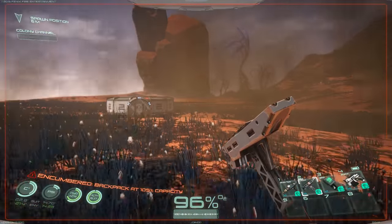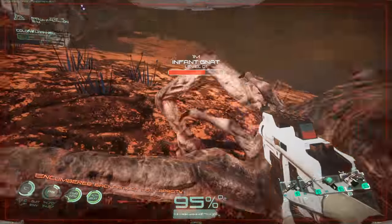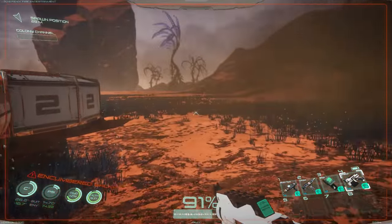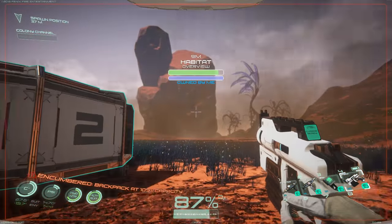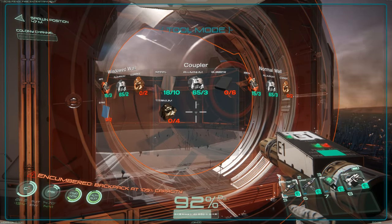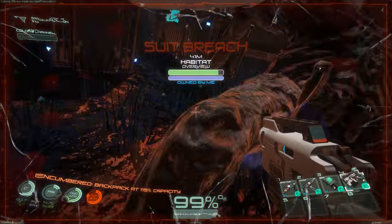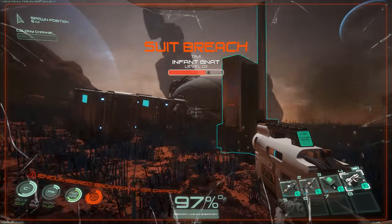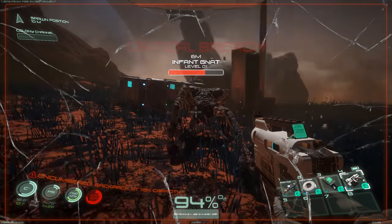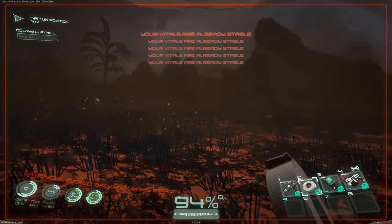Now it's rain, wind, sandstorm - someone's attacking me. Get wrecked! Nice shooting, Tex. That's one of the reasons I made it an easy game mode - nothing hard, because I don't like actively fighting things. He breached my suit, that little monster. He's going to attack again. You don't kill me! Critical breach - your vitals are stable. Very good. I need to get some more iron.